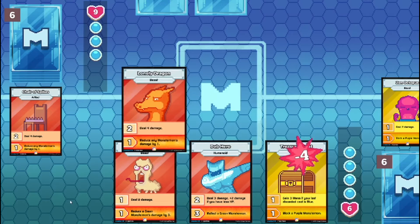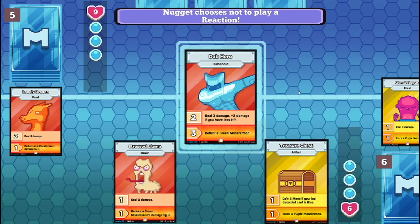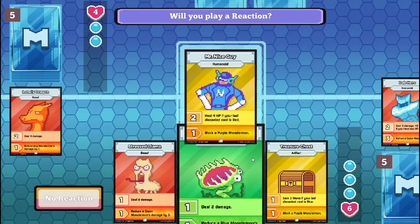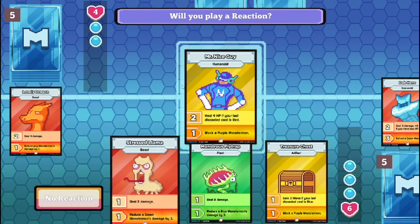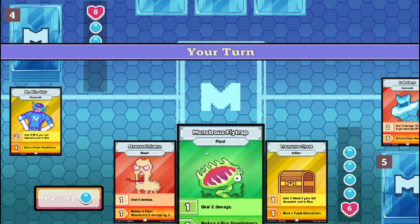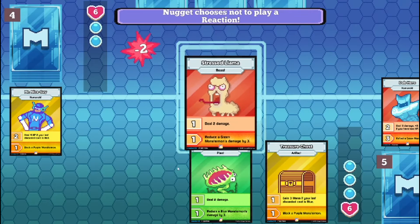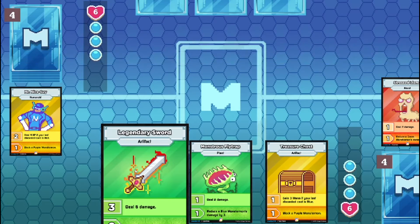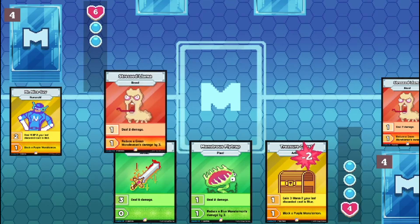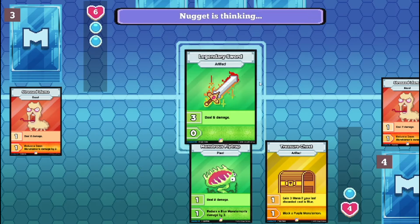Why, I can't do shit. I summon Dab Hero in attack mode. Deal two damage. I got Legendary Sword, so if he doesn't block... I summon Legendary Sword in attack mode.